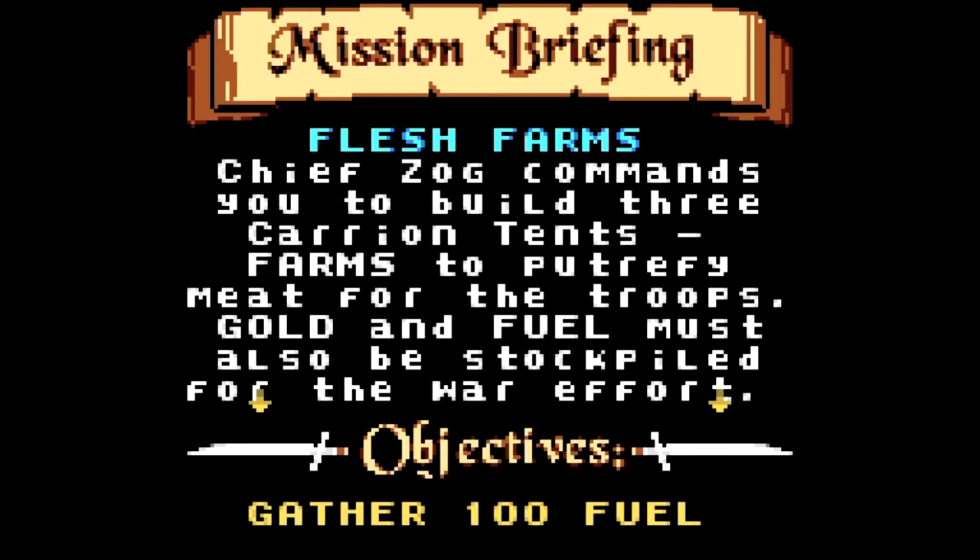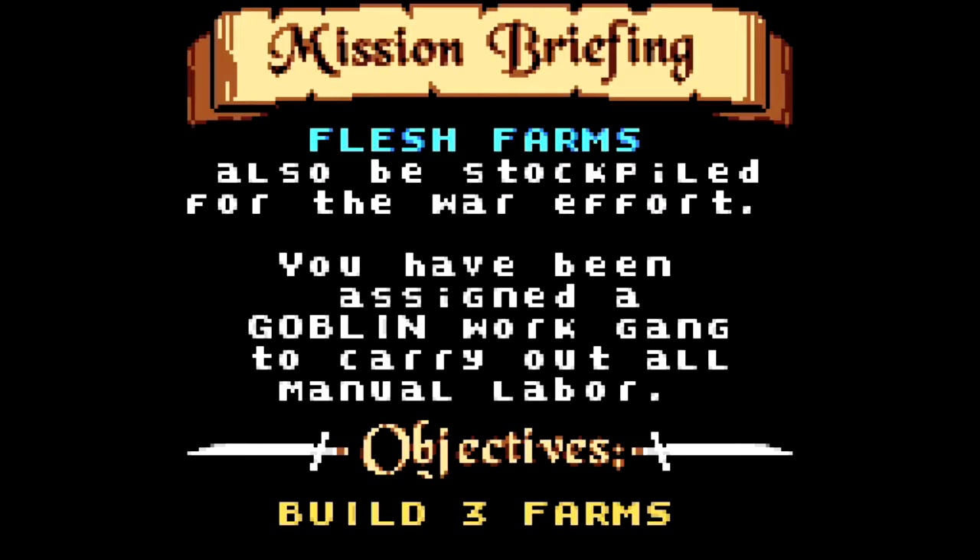Hello everyone and welcome back to Warlock, and welcome to the first mission in the beast campaign: Flesh Farms. Chief Zorg commands you to build three carrion tents — farms to putrify meat for the troops. That doesn't sound pleasant. Gold and fuel must also be stockpiled for the war effort. You have been assigned a goblin war gank to carry out all manual labor.